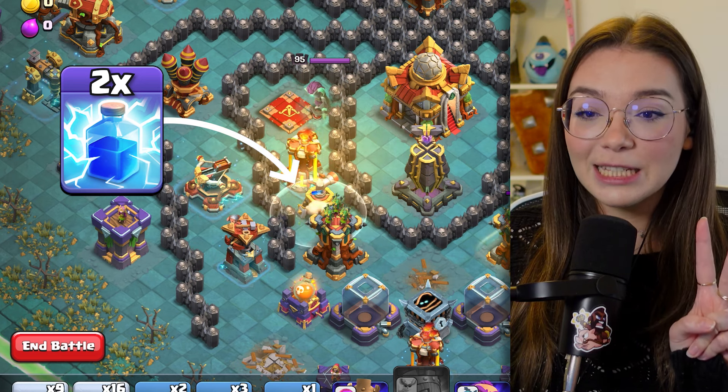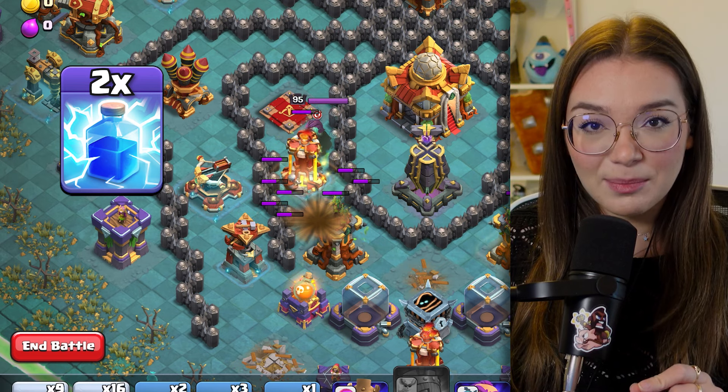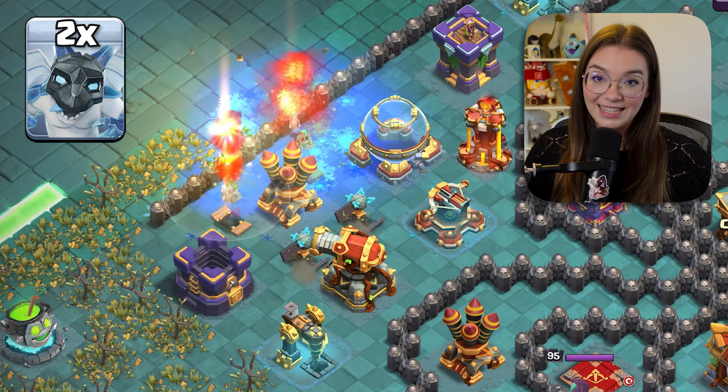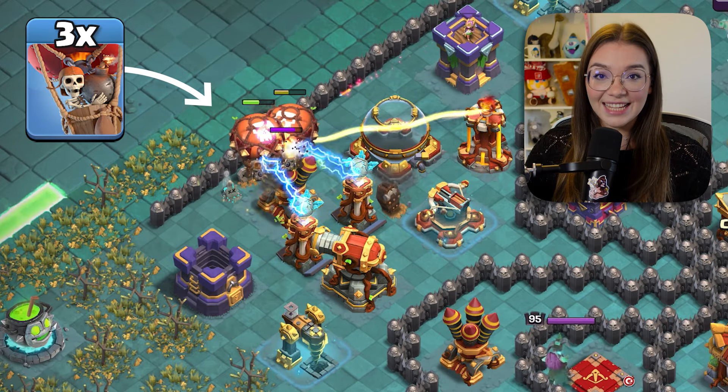But there's still another air sweeper to deal with. Use your two lightning spells to bring down the second air sweeper. Next, we need to get rid of the air defense on the left — use two ice minions to trigger the traps and freeze the air defense so three loons can take it down.